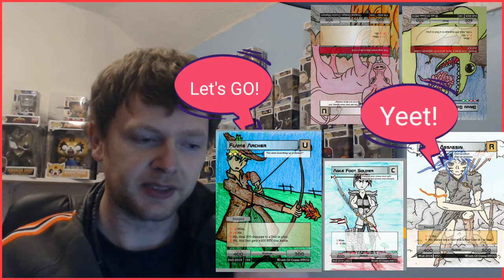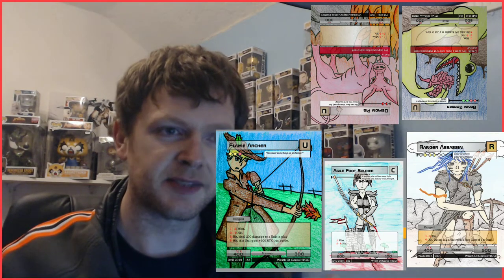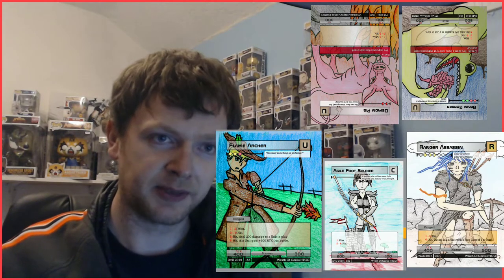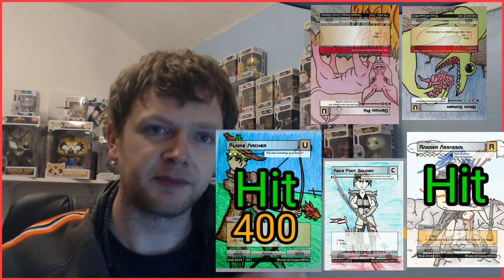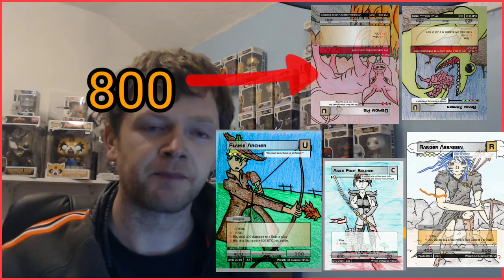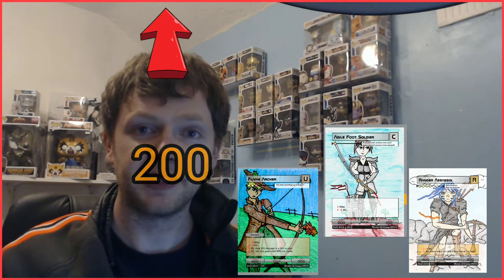So after declaring attackers and blockers, all ranged units — both attackers and defenders with the ranged ability — get to roll the dice, declare their damage, and kill off any units. This is followed by the non-ranged damage, where units without ranged roll their dice, do their hits, damage, and special effects.